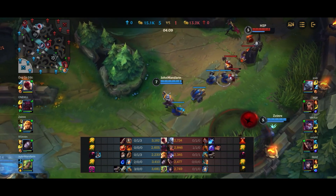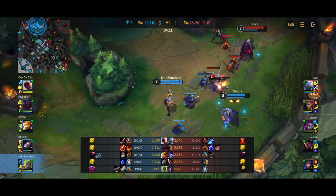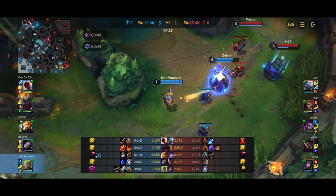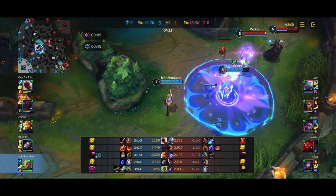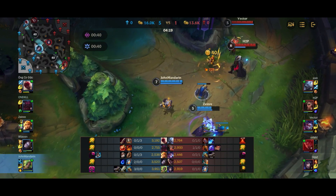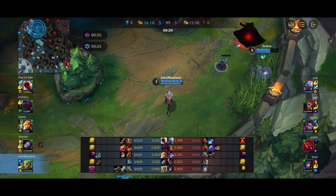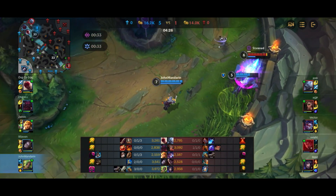I destroyed the minion wave and reset it to the middle. I could have kept the freeze up if I really wanted to, but I kept the wave in the middle because I think they're going to want to fight. You can see the Vayne and Swain are still really aggressive even though they're down a couple of kills already.